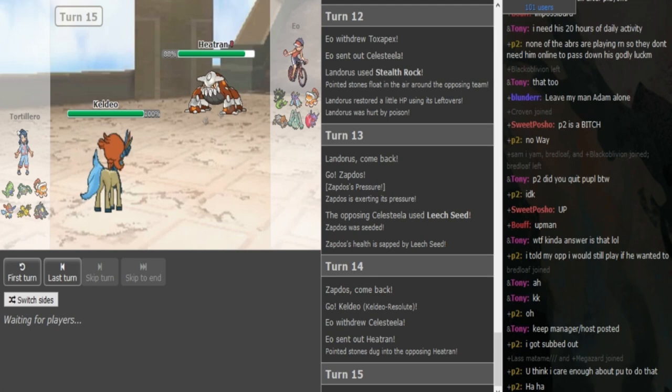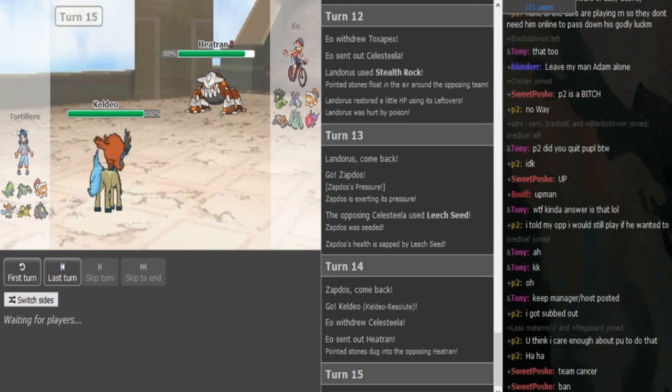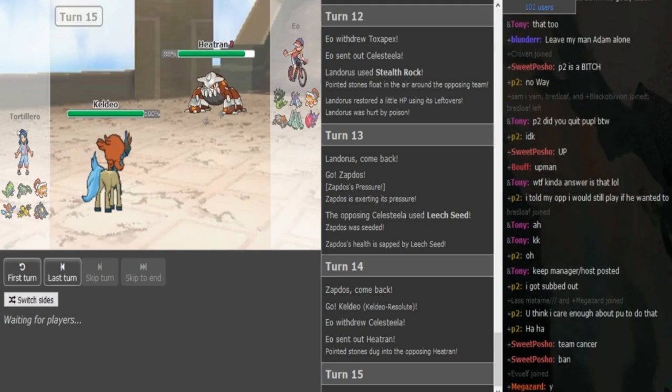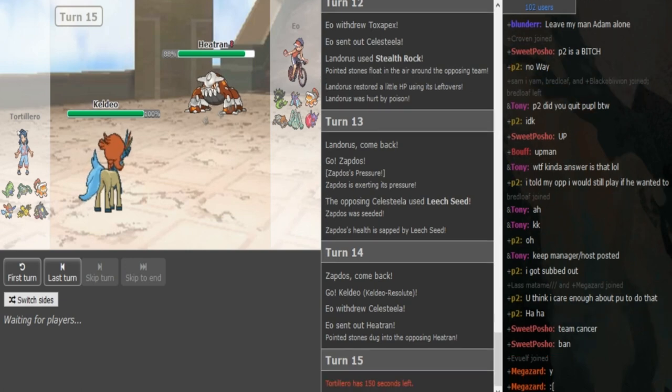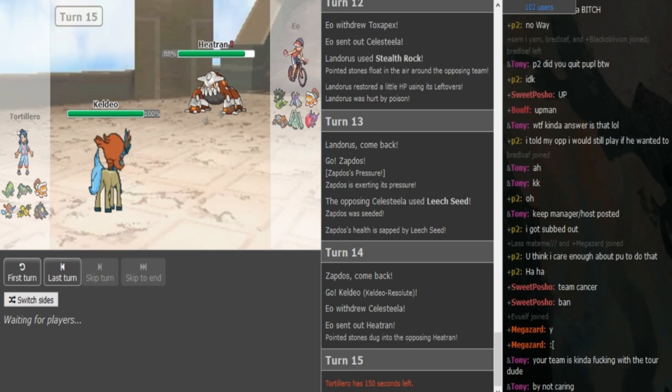He's either gonna Scald here or double out again — unless like I said he could still have Calm Mind, we don't know that yet. He doubled from Zapdos to Keldeo on the Celesteela. So he predicted either Heatran or Sableye to come out, which is understandable, but the Heatran has no lefties so this could definitely be some sort of Z-move — I don't know if it would be Z-move turn on this team.